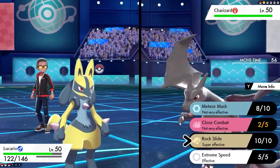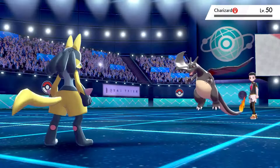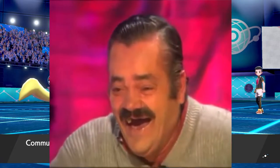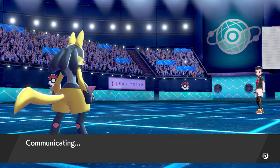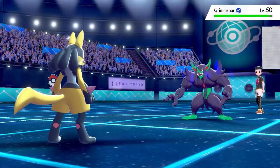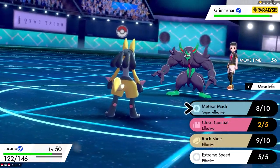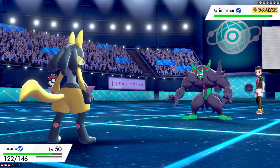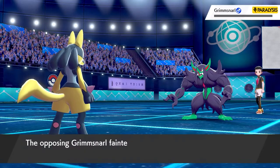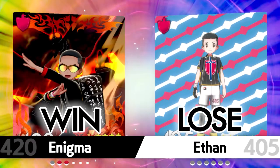My shiny Lucario gets to shine. I equipped him with Rock Slide because the Rock move counters two of his weaknesses. My opponent is down to his last Pokémon — that Grimmsnarl, still paralyzed. You'll notice he never Dynamaxed, and honestly I'm not sure why, but it wouldn't have made a difference. Even if he had Dynamaxed, with how strong my Lucario is right now, literally nothing in the entire Pokémon world could stand in his way. My boy just sat and took the L, and I respect it.